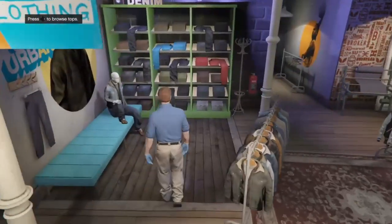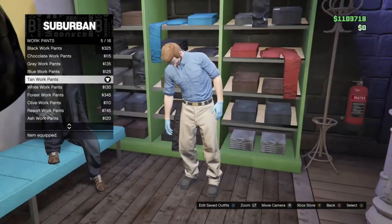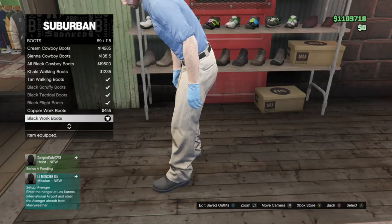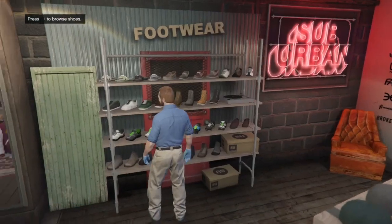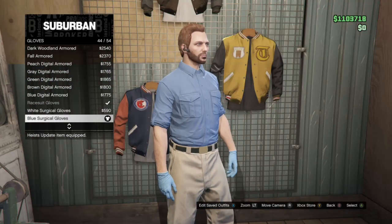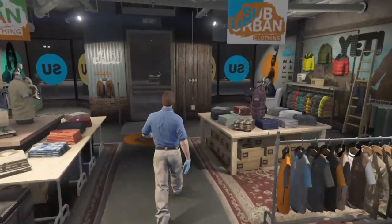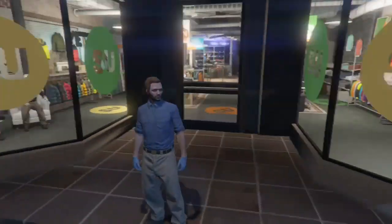Now you're going to want to head over to the pants area. Go into work pants and get the tan work pants — the belt comes with the pants. Once you're done with that, head over to the footwear section. Go into boots and get black work boots; it should be just below the tactical boots. Then head over to accessories, down to gloves, and get the blue surgical gloves. That is the only accessory you should have for this outfit — please do not use hats or sunglasses, as in real life they would interfere with your work. So that is the completed EMS outfit.